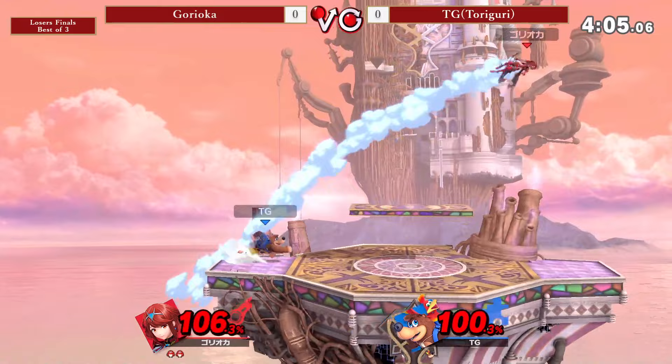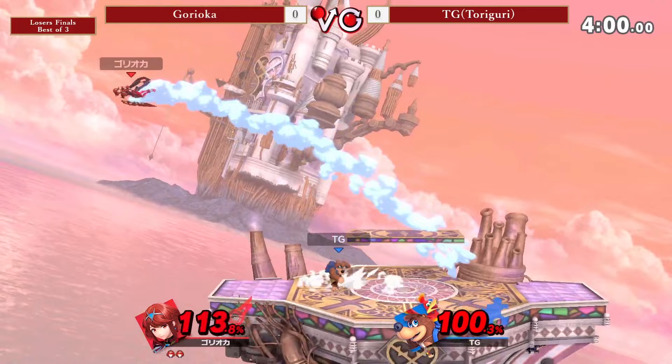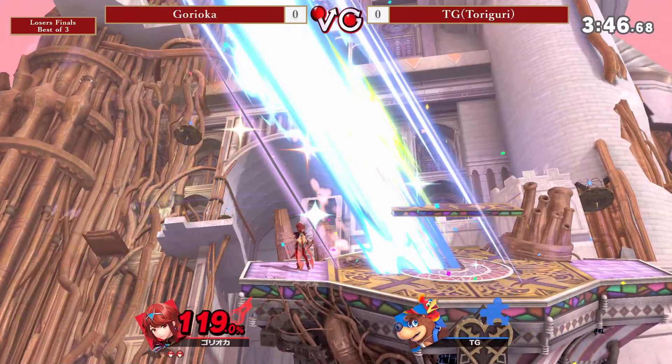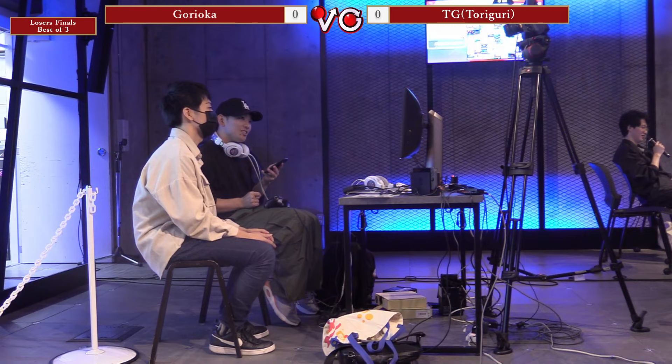Down tilt combo here — goes for the down air, not going to find it just yet. He's taking a stroke right now, real casual. I mean, you're down a stock, buddy, you can't be playing games like this. Finding the back air, Toriguri all the way off stage now. Goryeca air dodging back — this is just a scary situation. The up tilt calling out the jump, and damn Goryeca looking real healthy.